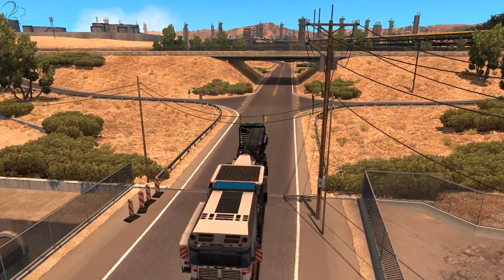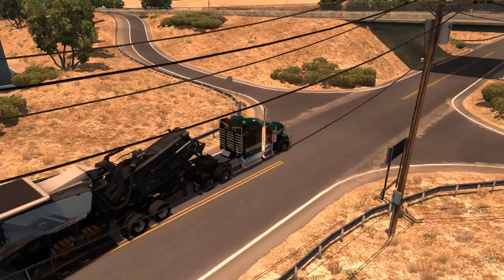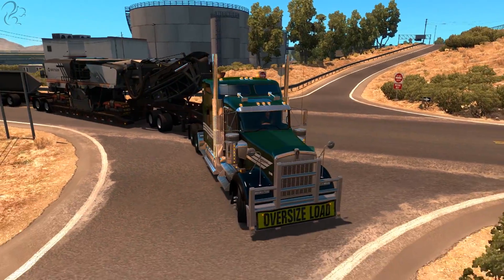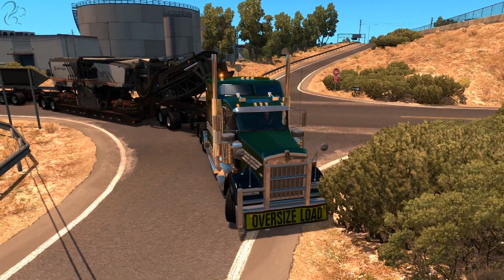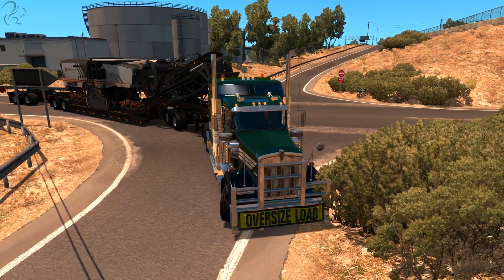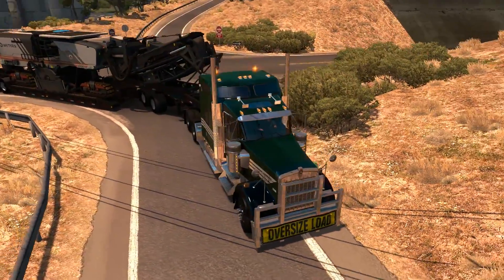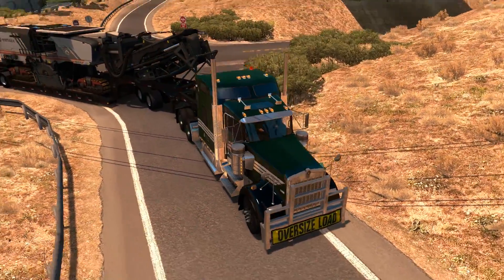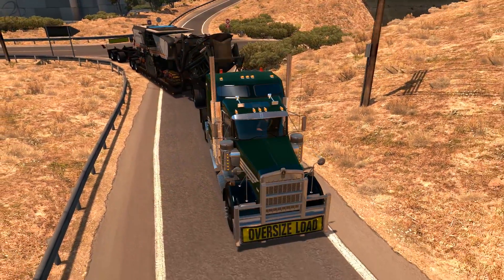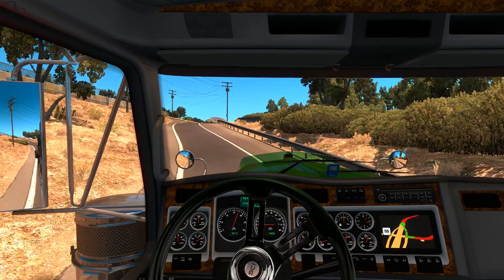So watch what happens when I turn. I'm going to have to swing right out of here, and then you'll see the actual articulation in action. So I'm going to stay wide. Unlike the ETS stuff, this is not following me around the corner — this is actually cutting off quite sharply, even when I'm taking a full swing. You can see the separate dolly trailer working and the rear trailer at the back working. It's completely doable, but it's something to watch out for.